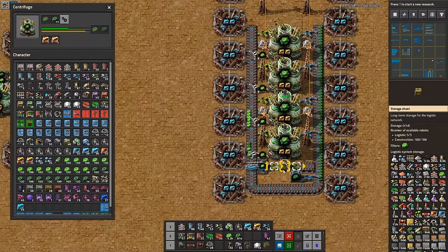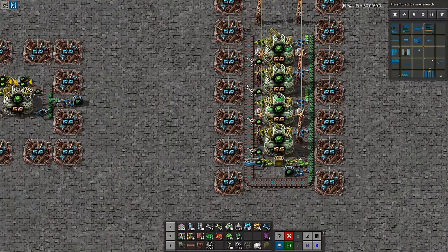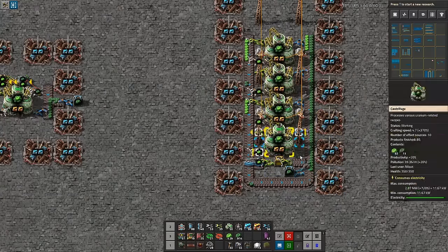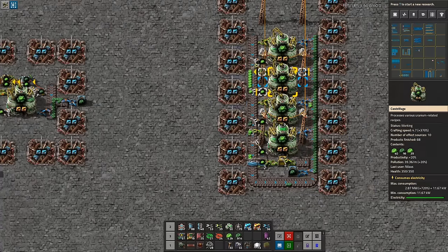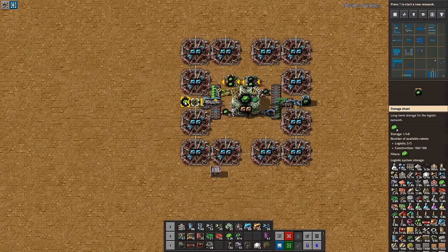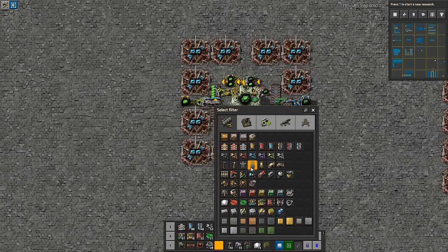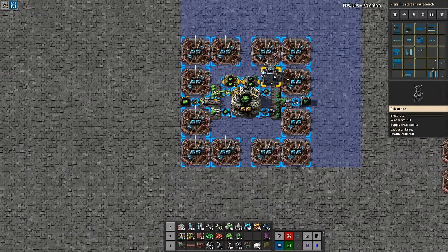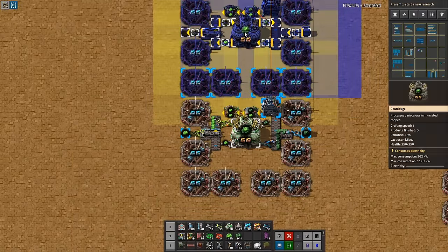This one hasn't even started outputting anything yet — it's just slowly starting to stockpile. But the circuit build will immediately start outputting into your network. We should also just get a power pole — I'd place it up here, there's room for it and it covers everything. Is it tileable? Well, obviously it is — you just put it like this and you can share beacons. You just have to seat it yourself manually, but that's just a one-time thing.